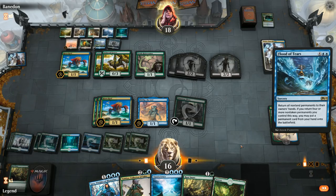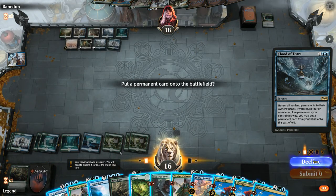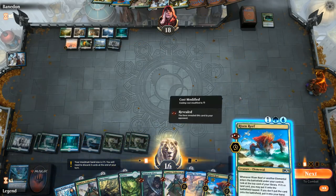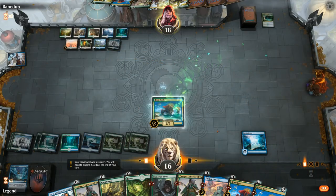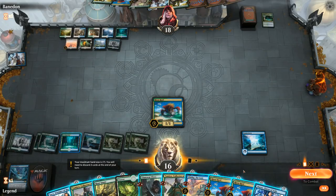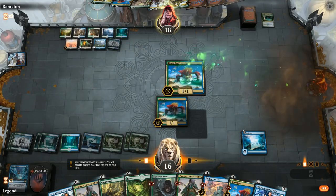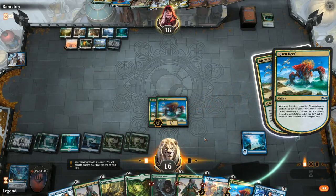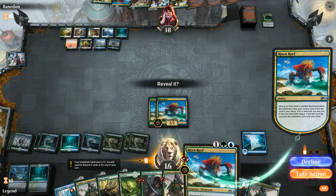Even if they Blast Zone, Llanowar Elves will still give us four permanents. Maybe I should play it safe and play Tamiyo beforehand in case the opponent has instant-speed removal. I'll name Guildglobe with her plus. Then float a mana and cast Flood of Tears — that's the combo assembled. Opponent has already seen Tamiyo, and Scapeshift making a million zombies is not going to help them. Let's put Omniscience in play — that should be game.